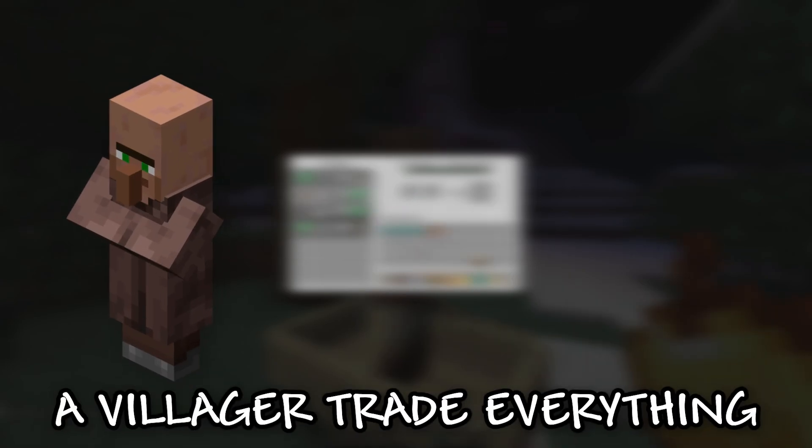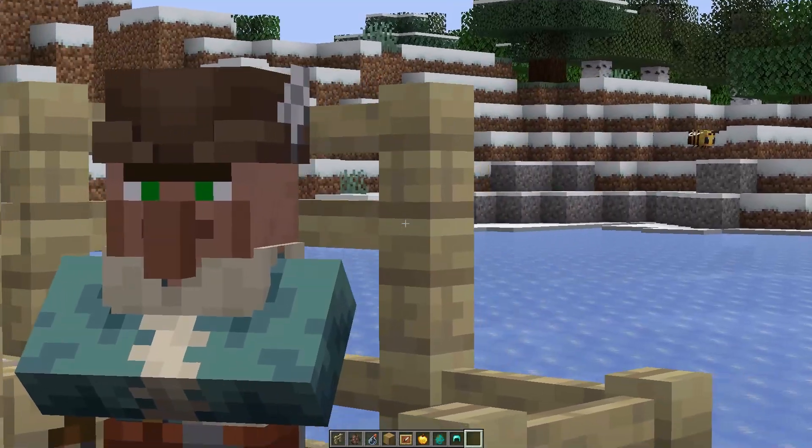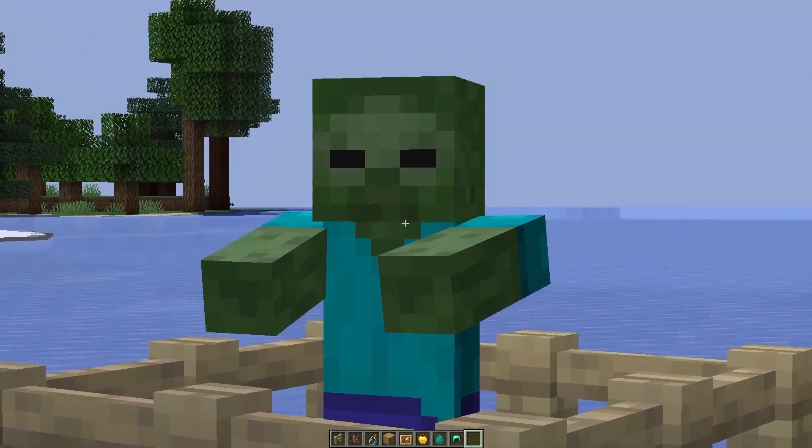I'll show you how to make a villager trade everything for one emerald in Minecraft. To do this we need one villager, a few weakness potions, a few golden apples, and one zombie of course.